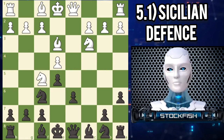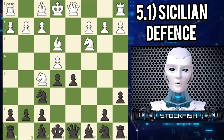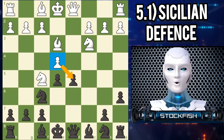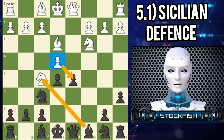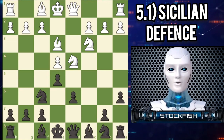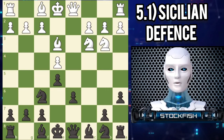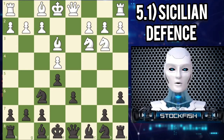If white tries to play knight F5, black has the instructive counter-strike D5. White's pawn on E4 can't both capture the pawn on D5 and protect the knight on F5 at the same time, so white cannot expect to demolish the Najdorf with such a plan. After E5, white's most popular response is knight F3, moving the knight to safety and also adding another piece in front of white's queenside pawns, which will help defend the king after white castles on that side of the board.